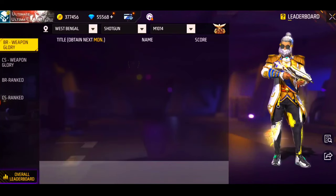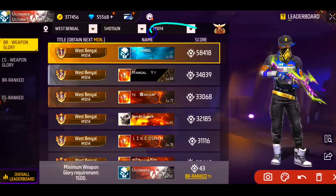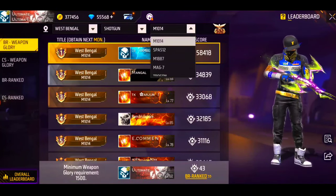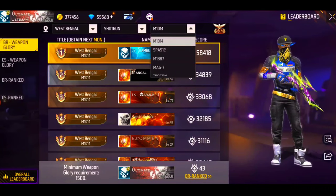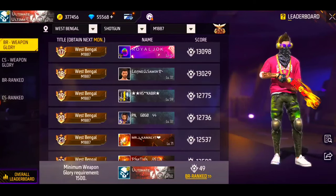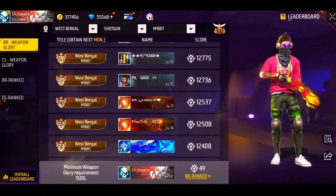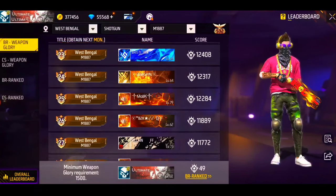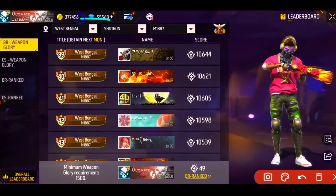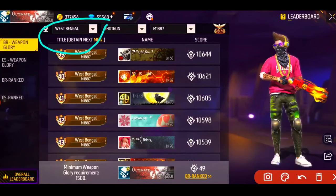After clicking through the shotgun and ammo, all guns will come. So you can select like the M887. I have selected it and see how many people are in the top 100. You can see the list, and you can see the location on the top of the list.